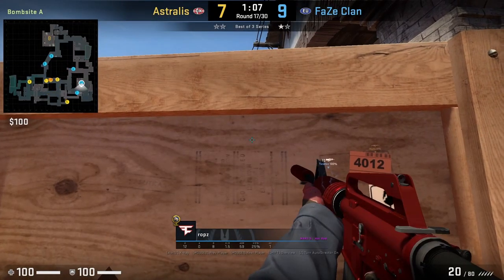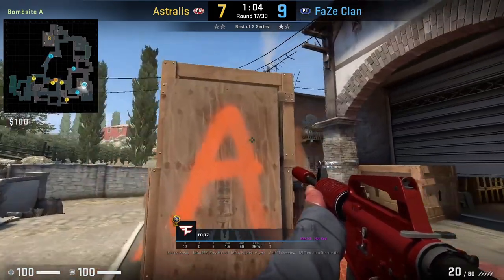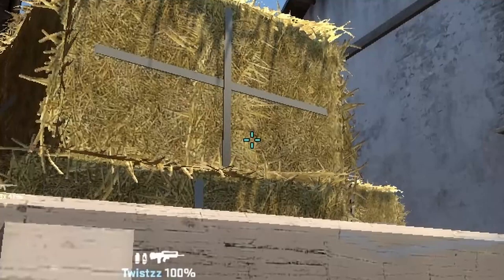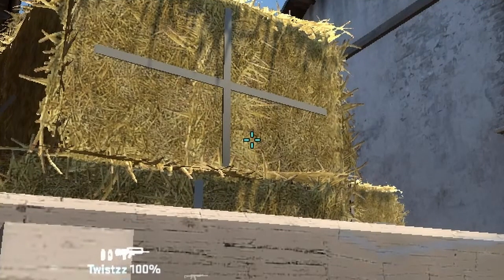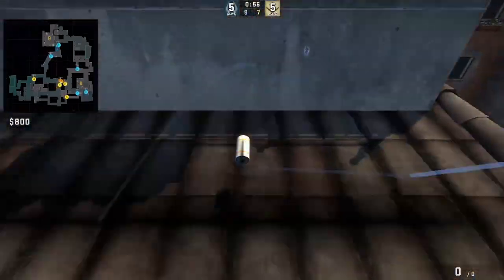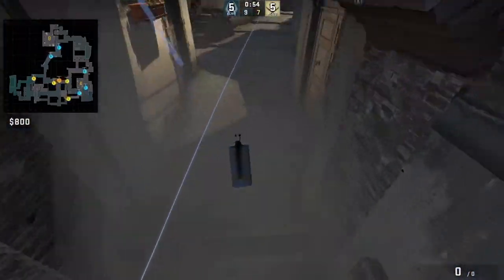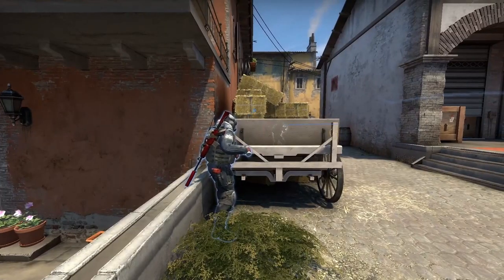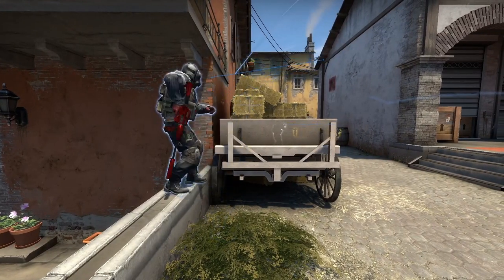Robz is going to throw the rush 1-2-3-4-5-6 bottom banana smoke from behind the hay cart. Aim at this part of the haystack below the black line, then jump throw and press A and W at the same time. By throwing the smoke from here, this helps the solo banana player hold control and delay the T's. I tried it with a standard jump throw and it also works, but here Robz presses W and A simultaneously.